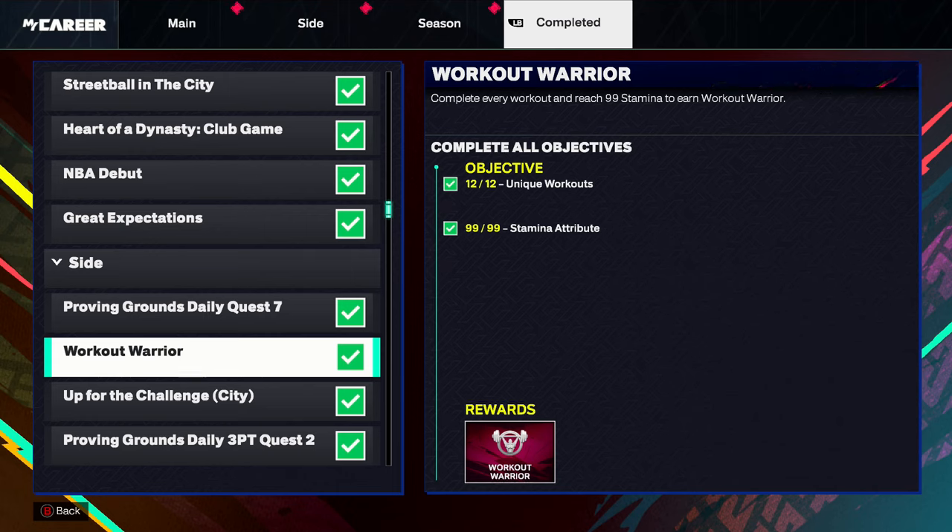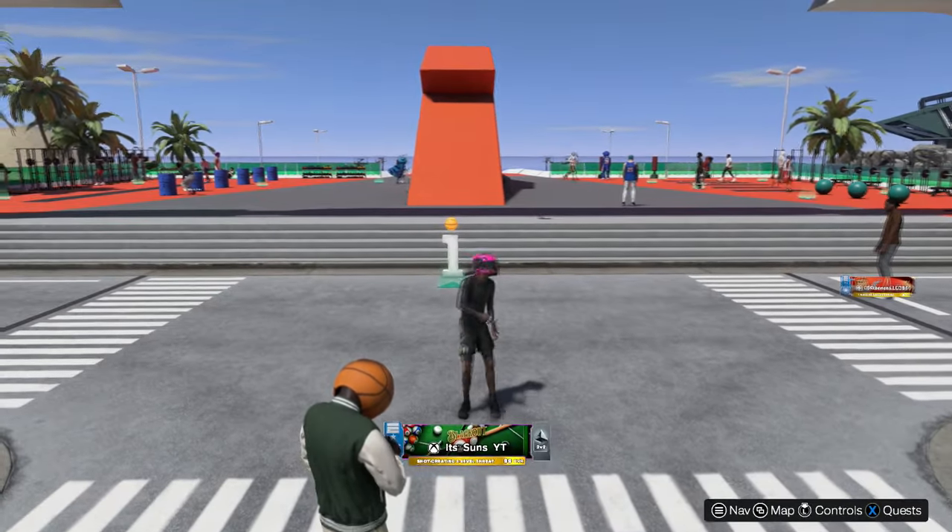As you can see, you get the 99 stamina attribute by doing this workout as well. But to get the Workout Warrior — which is gym rat in NBA 2K25 — you have to do 12 unique workouts. To get 99 stamina, all you have to do is do regular workouts; you'll get plus two on your stamina attribute. But 12 unique workouts is literally all of them.